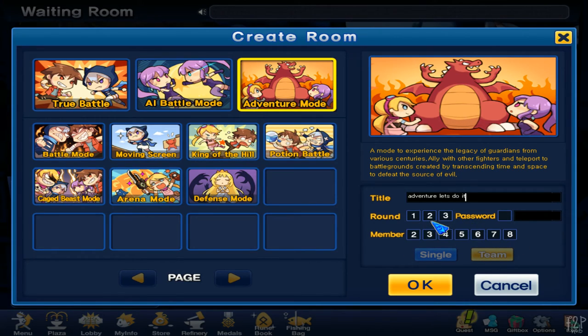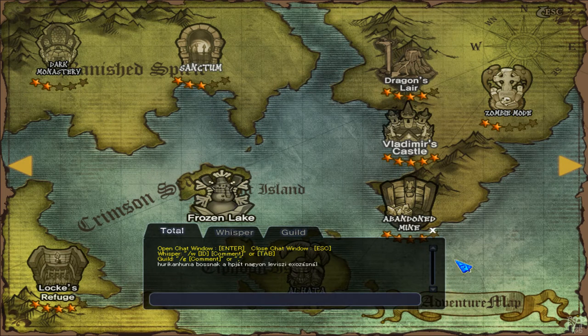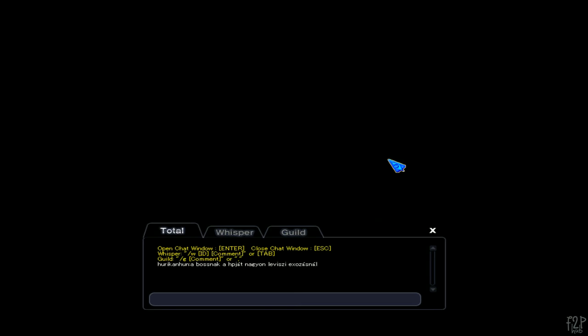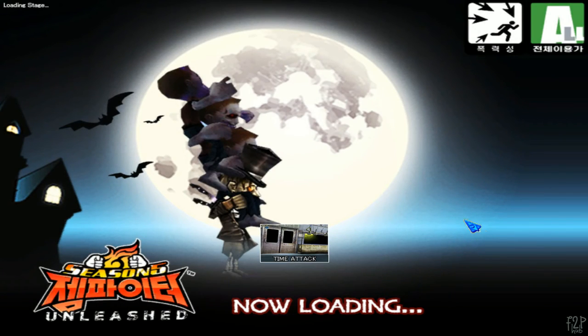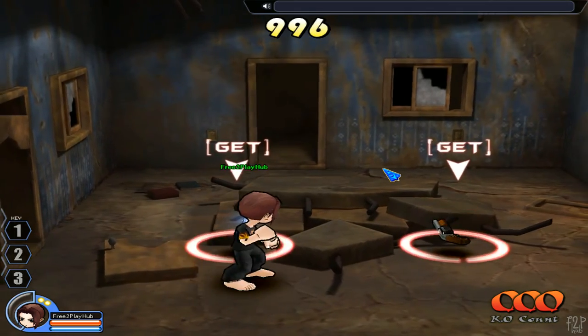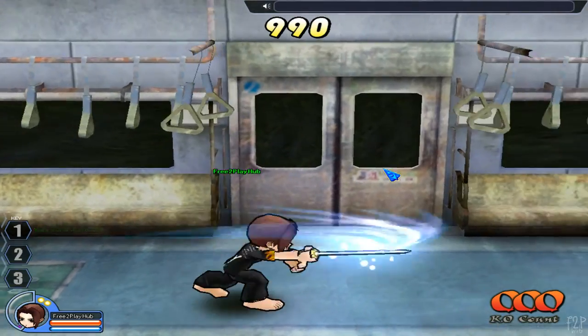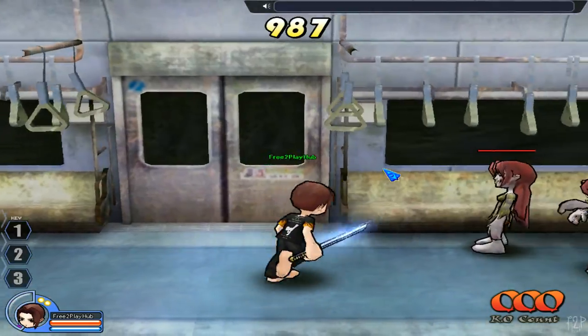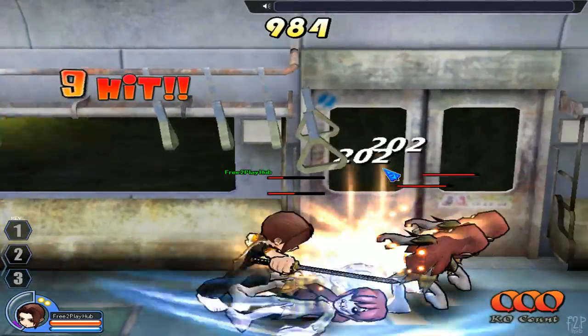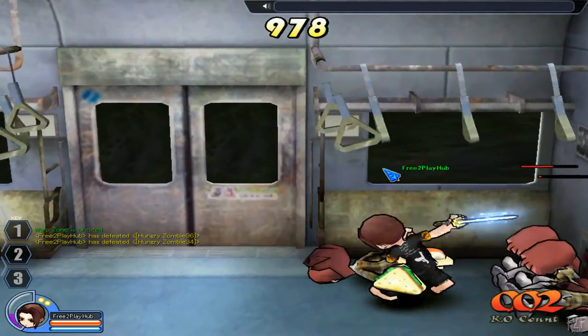I can't really configure much here. Let's just go zombie mode. Okay, now it's loading. We have to get that — there we go. A warp zone was created. So we pretty much hit with the X key and the Z key — X is like a normal hit and Z is like a power hit. These games really look like they've been from mobile and just got ported to Steam.